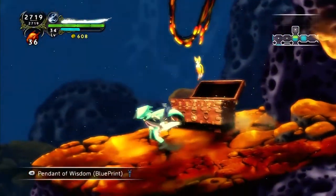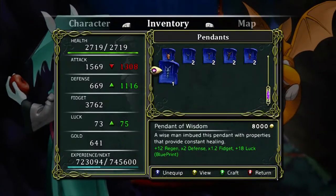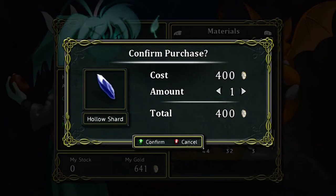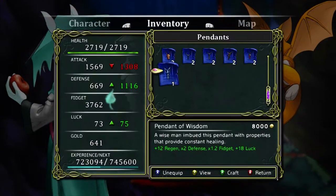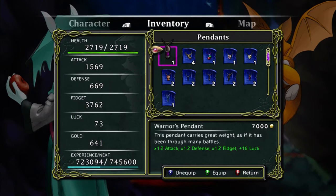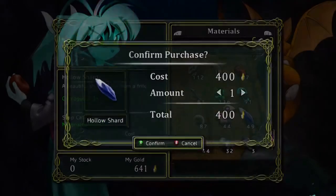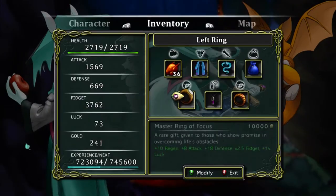Another pendant — Pendant of Wisdom. It looks pretty neat, but it does reduce my attack a lot. But it increases defense by — oh my gosh, that's a lot. I think it's worth it. Oh, but I need more gold — I need a lot more gold. I'm going to try and get that Pendant of Wisdom, because that does look like a really awesome defense. I'll get it for now, but let's keep going.